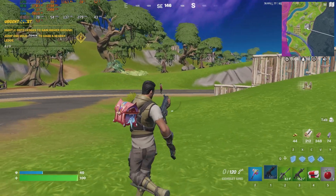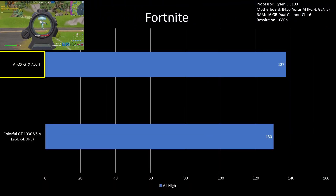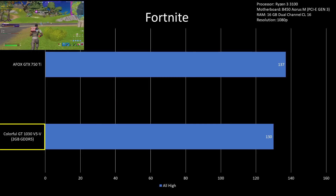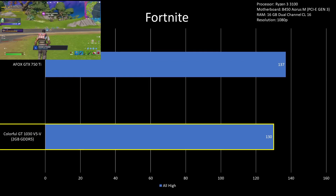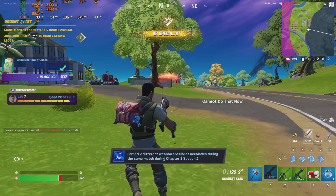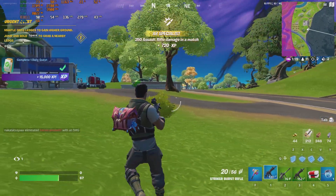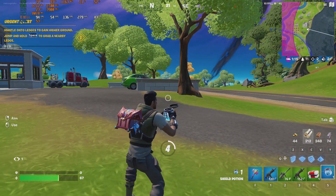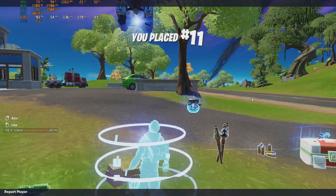For Fortnite on high settings, although the GTX 750 Ti had 137fps and the GT 1030 had 130fps, these are considered invalid results as the game CPU bottlenecked with the Ryzen 3 3100. Meaning if I plug in a stronger processor, I could squeeze more performance from these GPUs.